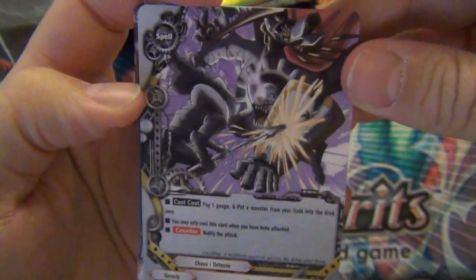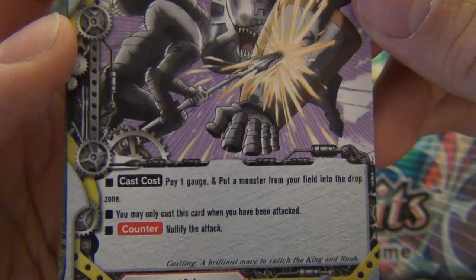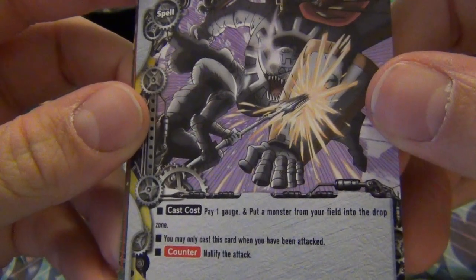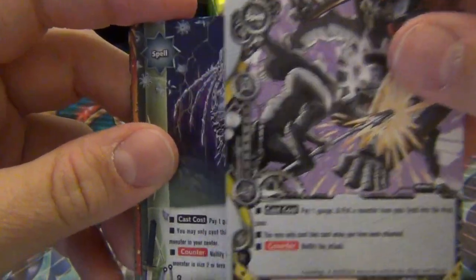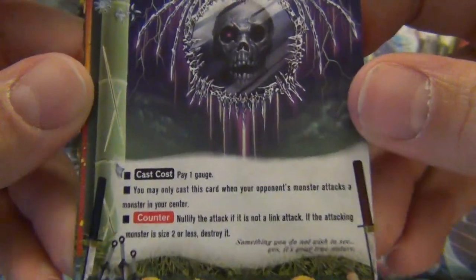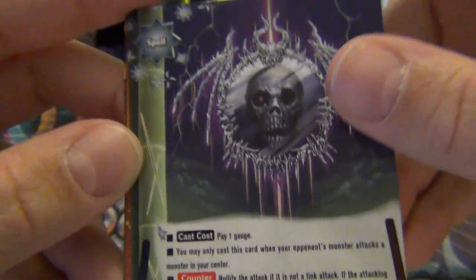This is Castling, so it's more of a chess theme. Pay one gauge, put a monster on your field into the drop zone. You can only cast this card when you have been attacked. I don't understand this card very well - pay a gauge and kill a monster, but you can only use it if you've been attacked already, and then you can nullify another attack.